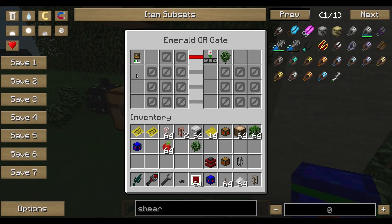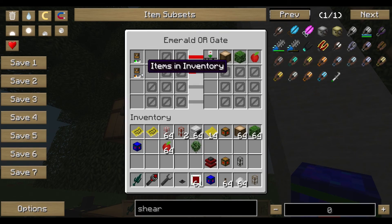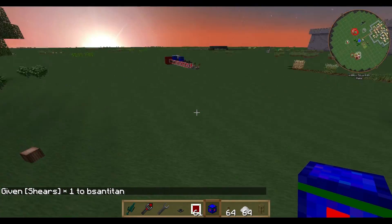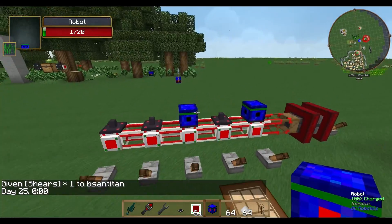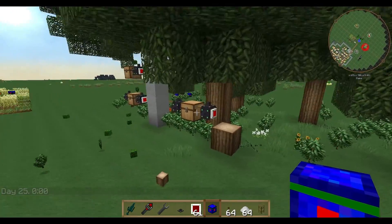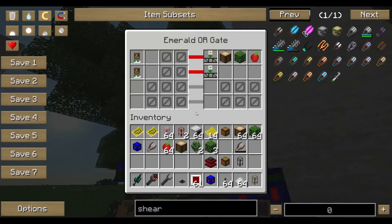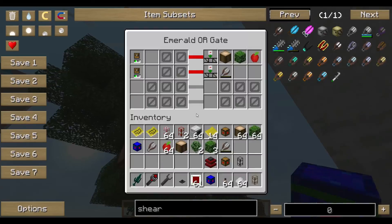We tell this docking station: if there is space in inventory, then accept items — and accept shears. I tested it with a broken shear and it worked fine; you might want to test it with a new shear and write the result in the comments. As you can see, the broken shears are already going into the chest.